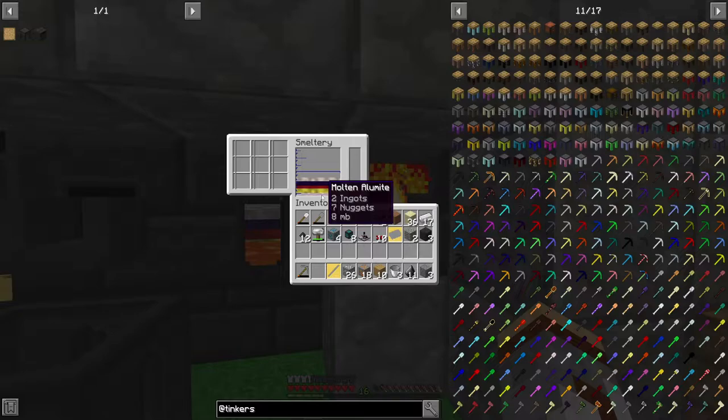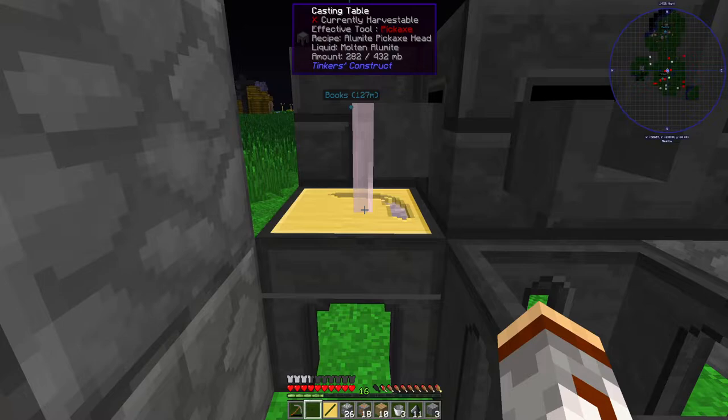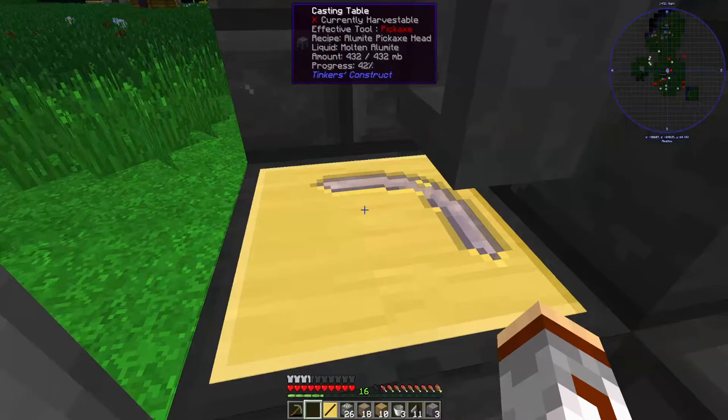If I'm not mistaken I need three ingots of alumite to pour in here — and it's cooling.